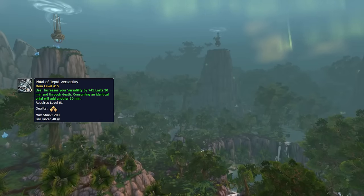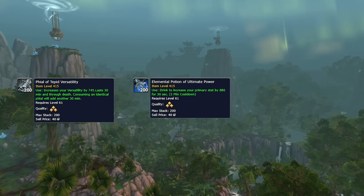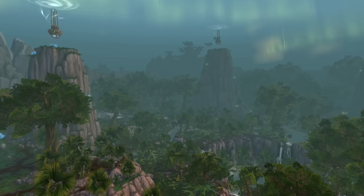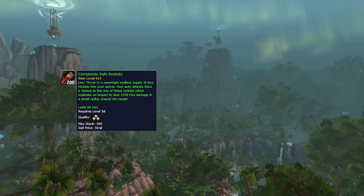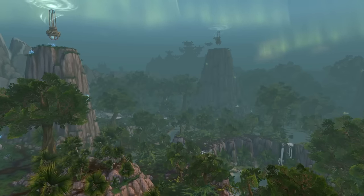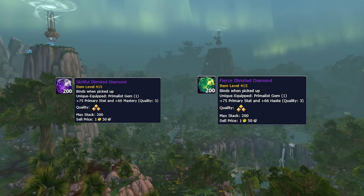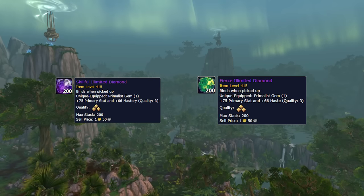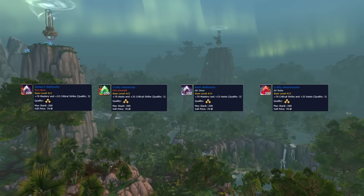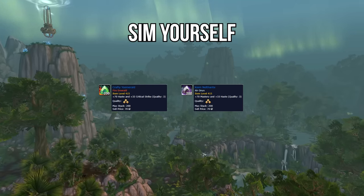For consumables, run a Phial of Tepid Versatility in pretty much every situation. Elemental Potion of Ultimate Power will be your DPS potion of choice, and the new Dreamwalker's Healing Potion is your go-to healing potion. On your weapon use Completely Safe Rockets for some extra fire damage. If you can afford it, the Dreambound Augment Rune will be used in all situations. For your food buff, consume a feast ideally, but Deviously Deviled Eggs are a good backup. For gems, run a Skillful or Fierce Illimited Diamond as your Primalist Gem, then fill remaining slots with whatever stats your character needs — run a sim to figure this out. Generally I'd recommend a Haste or Mastery heavy gem for Mythic+.